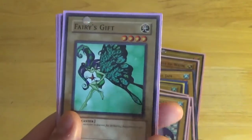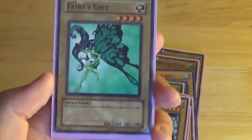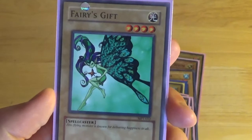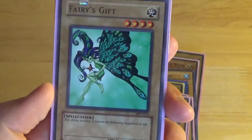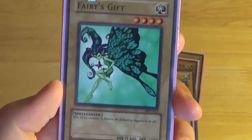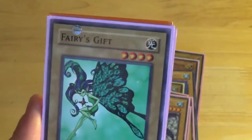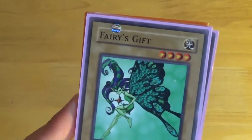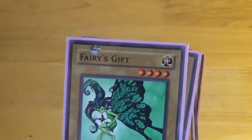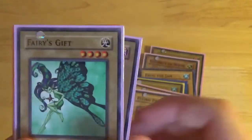Next is Fairy's Gift — a Light Spellcaster, and I'm surprised it's not a fairy. Level 4, 1400 attack, 1000 defense. Flavor text: 'This flying monster is known for delivering happiness to all.' I think this came in super and ultra in Japan and has also been censored, though I can't quite remember. A lot of the Japanese versions compared to over here are censored — I might have to do a video just on censorship cards because I've got a few now from collecting over the years.